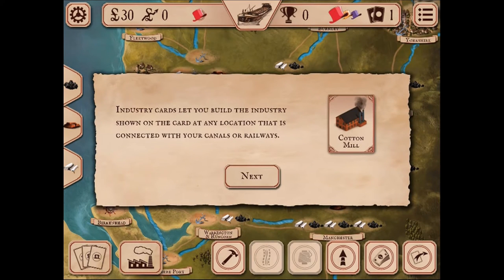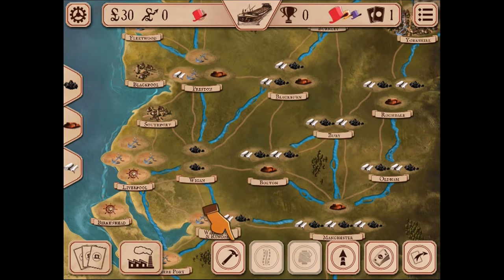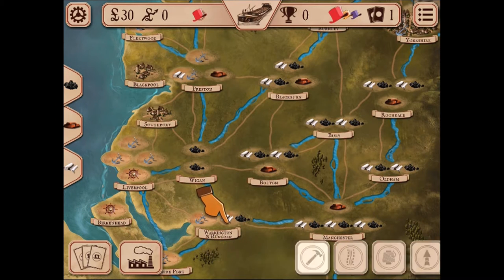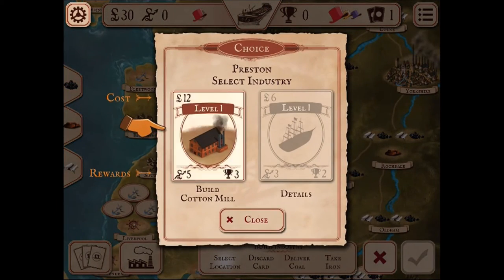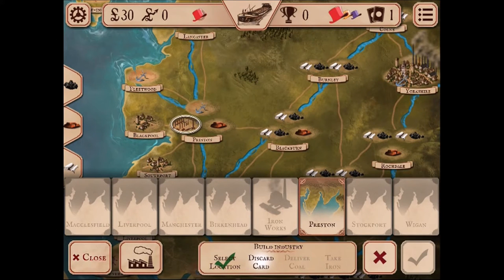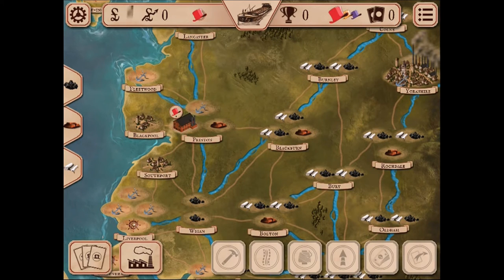Industry cards let you build the industry shown on the card at any location connected with your canal or railways. To build in Preston, we select the build icon at the bottom, select the location Preston, select build cotton mill, and discard the Preston card. The actions are checked off at the bottom as you complete them. We click the checkmark at the bottom right to confirm the action.